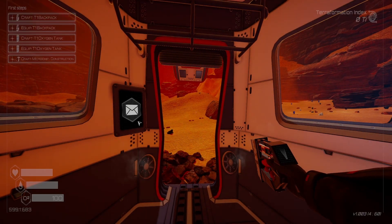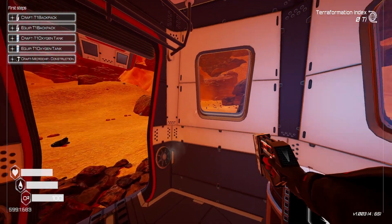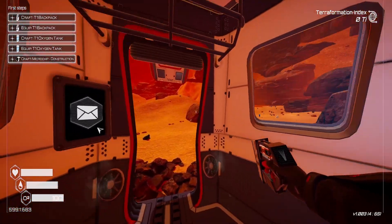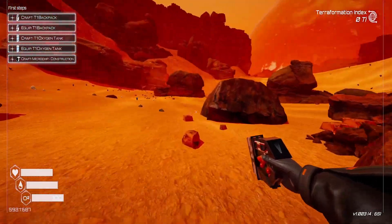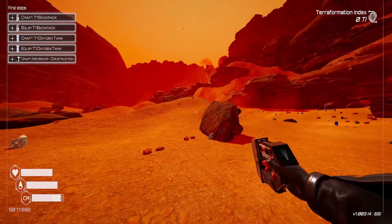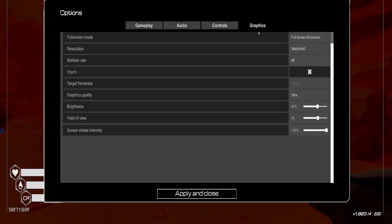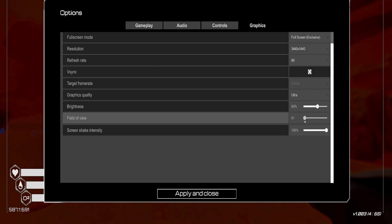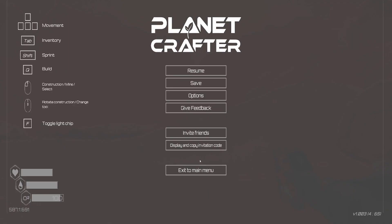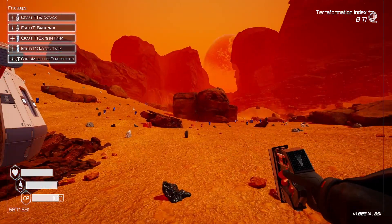Well, that was very quick. All right, here we are. I adjusted my field of view and it looks very... I don't like it. I'm going to adjust it back to 60 where it was. See how that looks, because that was looking a little bit warped. Yeah, that's better, I think. We'll be fine.